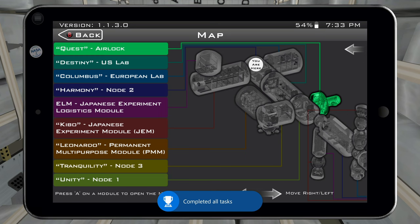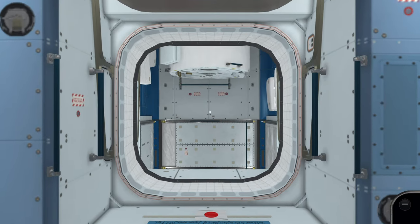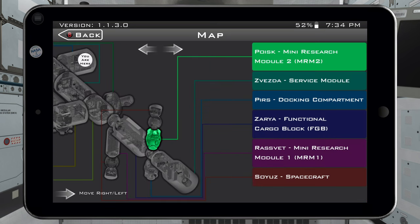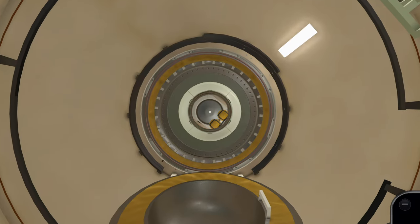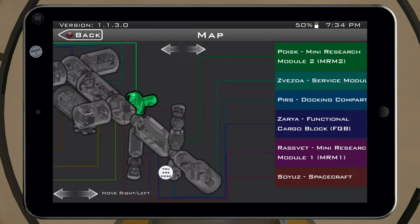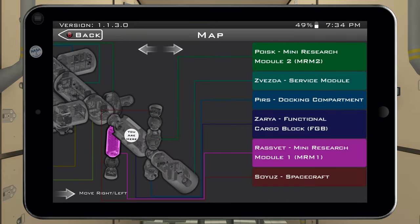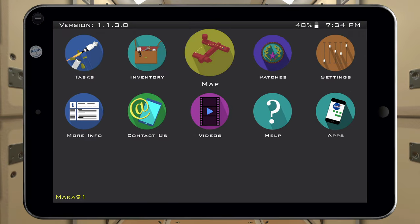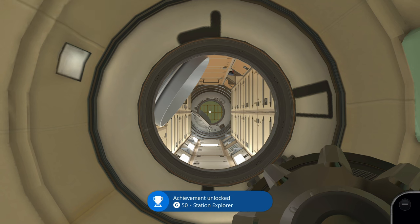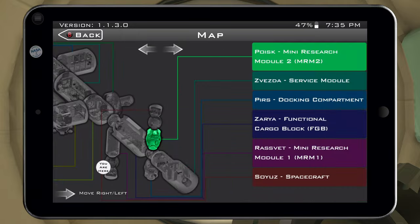Now we need to visit every single module of the space station — luckily we have fast travel. Start at the ELM Japanese Experiment Logistics Module, go there, move around a little bit, then visit all the other areas. For the Russian side of the ISS, visit Poisk, then Pirs, then Zarya, then Rasvet, then Soyuz — moving around a little at each one. You should get the Station Explorer achievement unlocked. If not, check the map and make sure you've visited every single location.